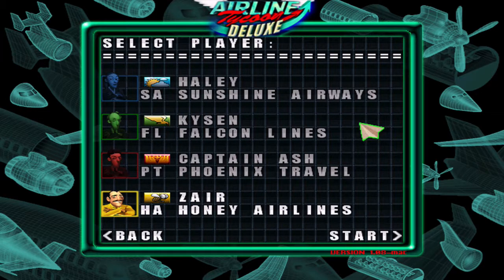So we're going to go for a free game. These are not the names of the people - you can see here Kaizen, that's going to be me. We've got Hayley and these are all named after donators by the way - these are my top donators. So we've got Hayley with Sunshine Airways, Captain Ash at Phoenix Travel and Zare with Honey Airlines, and of course I'm playing Kaizen as Falcon Lines. These are going to be our competitors and we're going to try to knock them out one by one.